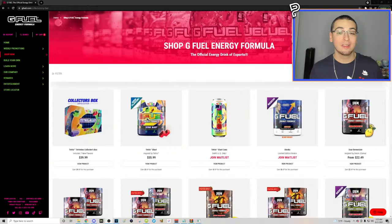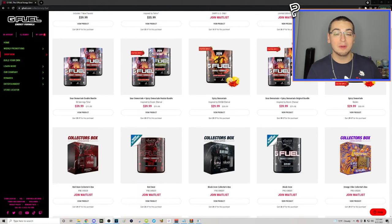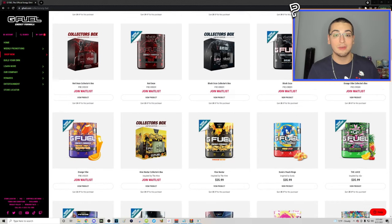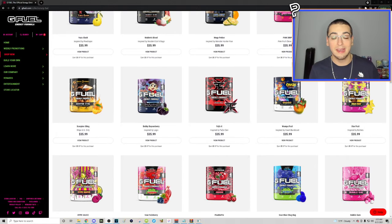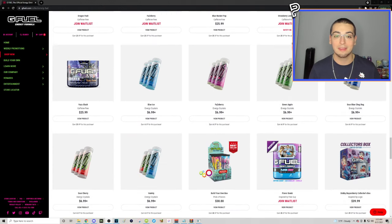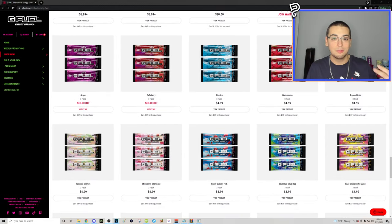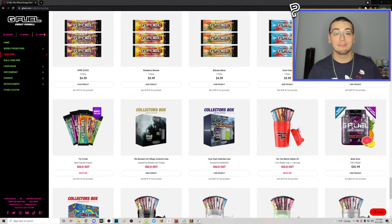Hey everyone, sorry for the interruption, but if you guys are watching this video when it comes out, G Fuel Energy is actually having a 30% sale for the next few days. To get the discount, just add to checkout and use my code NECCA — N-E-C-C-A. If you end up supporting me and buying any G Fuel products with my code, please tweet me a screenshot so I can support you back with a follow, like, retweet — all of the above. Thanks for listening, let's get back into the trick shotting action.